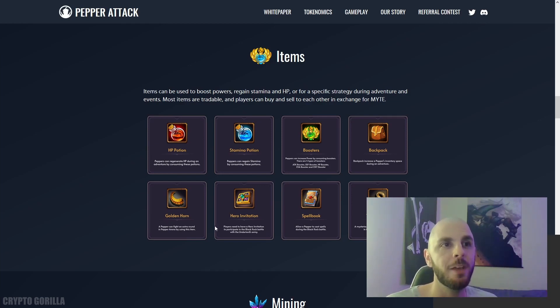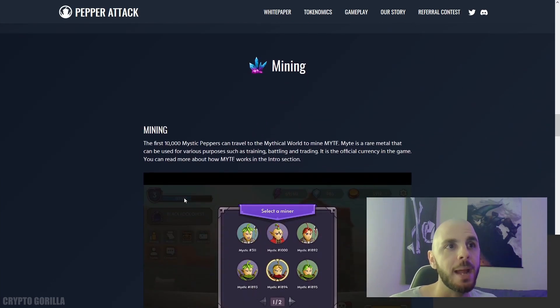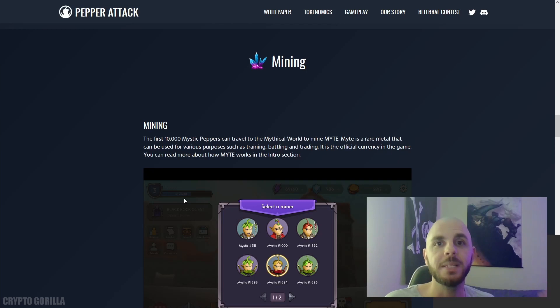Some of these features are only going to be available in about a year's time, so keep that in mind when investing in this project — the game is going to be arriving in stages. The first stage, which was voted on by the community, is going to be mining. This game is going to be play-to-earn for everyone, but mining is only available for those who purchased the previous Mystic Peppers and the upcoming Mystic Peppers sale.